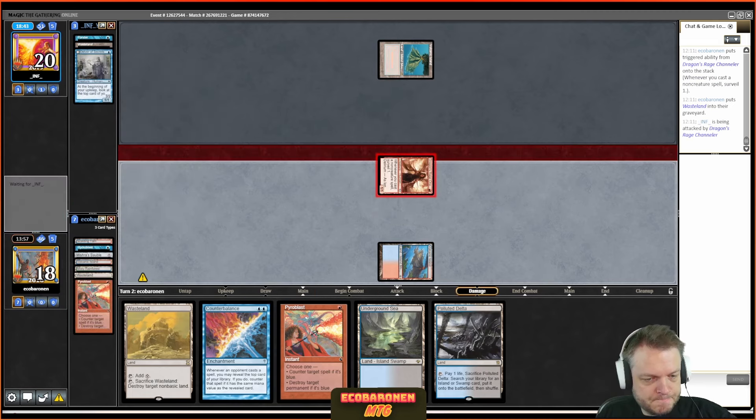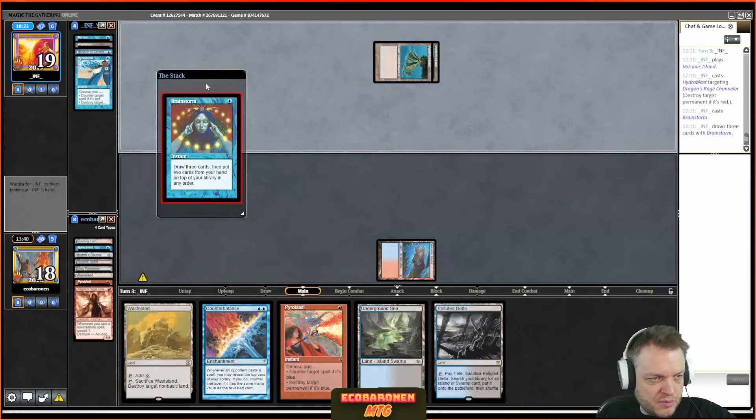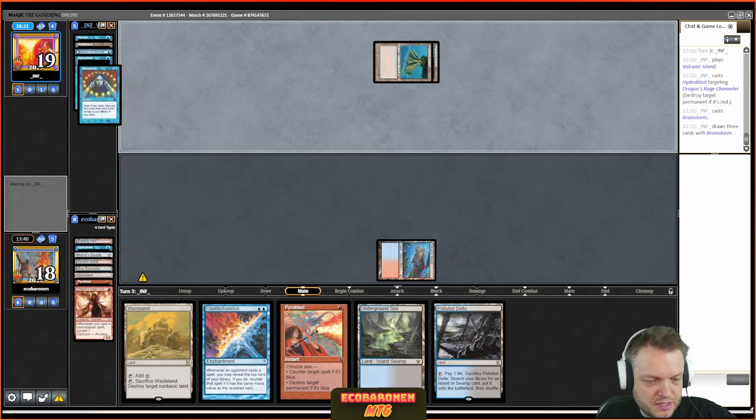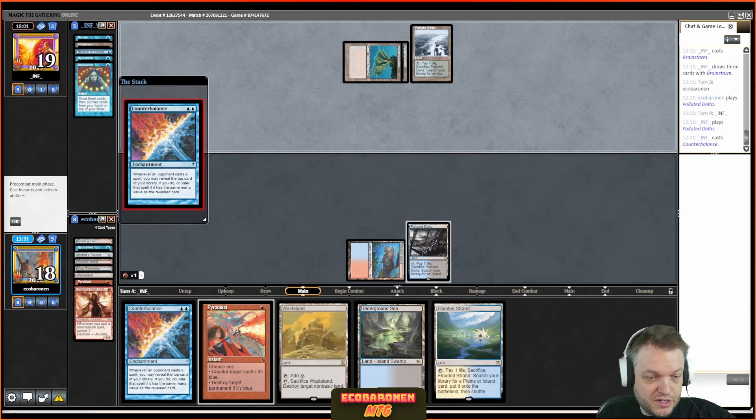I don't jam the Murktide — I'm planning to use Bowmasters as a check-for-Daze card. They don't have Daze, so I'm feeling confident. I believe I have a third Underground Sea on top, so I can play Murktide Regent playing around Daze. The opponent plays Channeler. I let that resolve because my plan is Murktide Regent — the opponent has to suicide attack anyway.